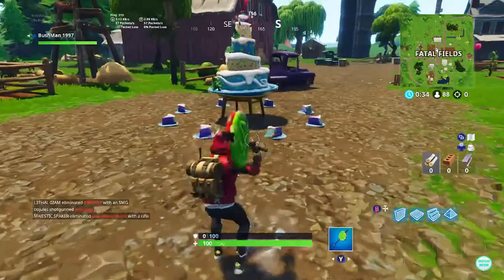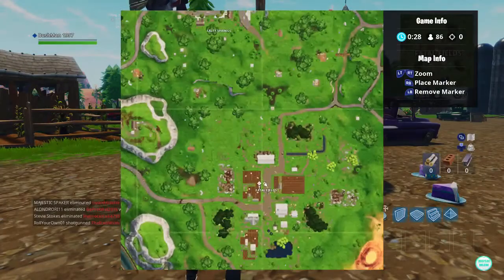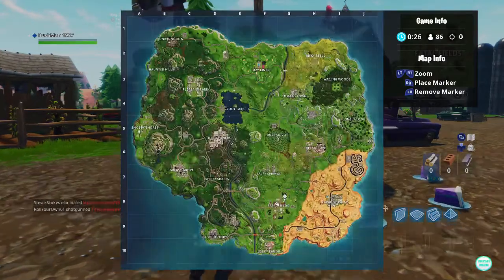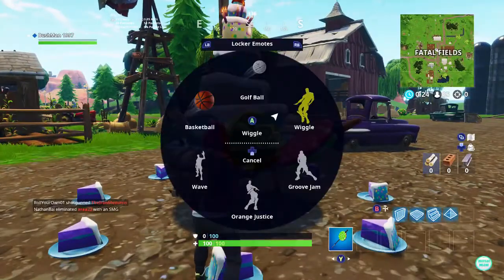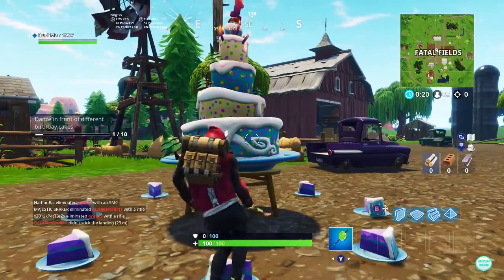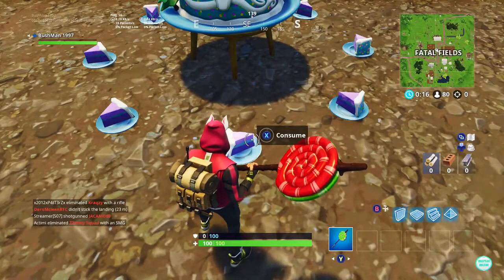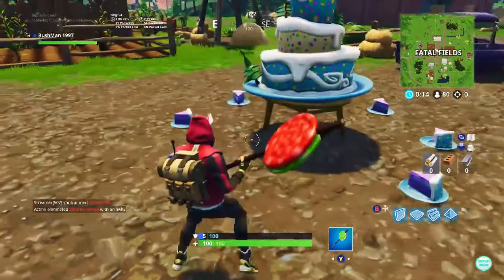Ok, we're at the first one. This one is at Fatal Fields, just here. All we have to do is dance there and that should be the first one done. It does pop up on the left so you know you've done it, and you can also consume these cakes which give you 5 shield each.